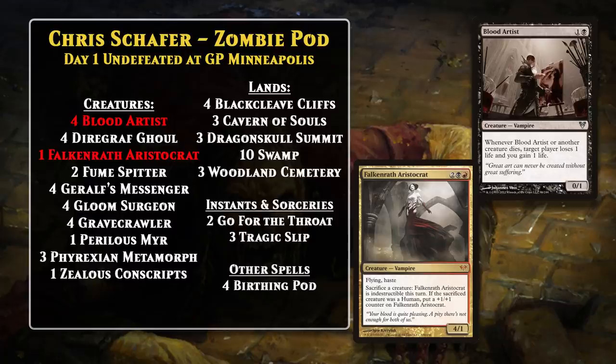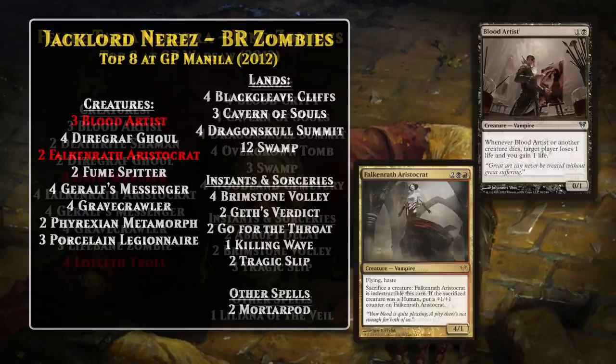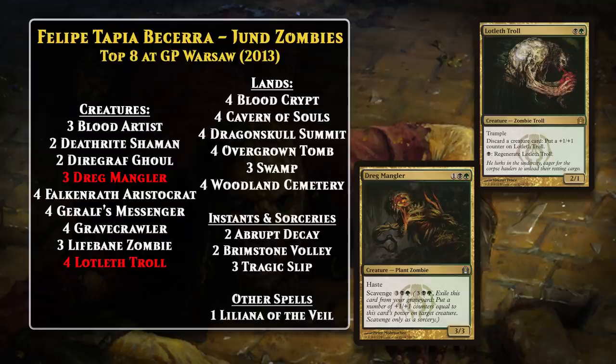Zombie decks at this point became a little less focused on zombie synergy and transitioned into a black-red build. The decks were still loaded up with zombies, but the only major zombie payoff they tended to have was Gravecrawler, and many decks were largely built around finding ways to abuse it. By mid-2012, Zombie decks in Standard combined several sacrifice effects with Gravecrawler and Blood Artist. Jaclord Neres was the first to pilot one of these new black-red Zombie decks to a top-8 finish at a major event, at Grand Prix Manila in 2012. This is largely what Zombie decks looked like for the remainder of 2012 and into 2013.